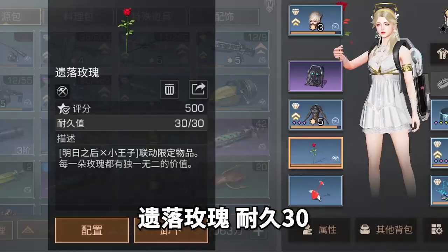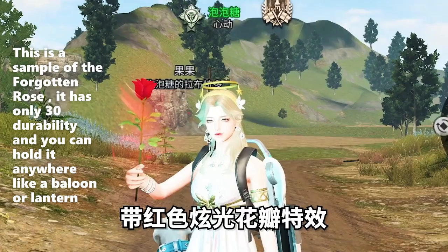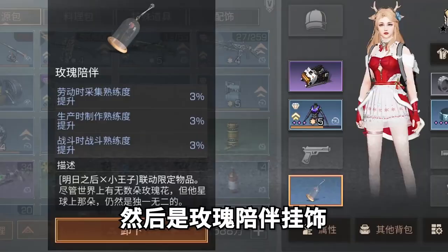This is a sample of the Forgotten Rose — it has only 30 durability and you can hold it like a balloon or lantern. And this is the sample of Rose's Compound Pendant — it has a 3 percent buff effect for gathering, mining, and killing infected.